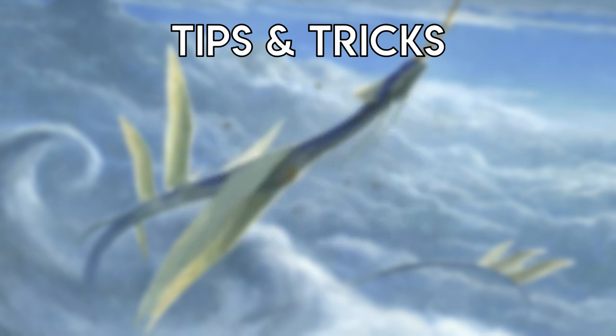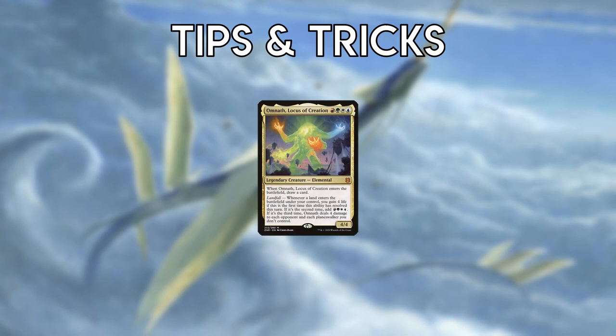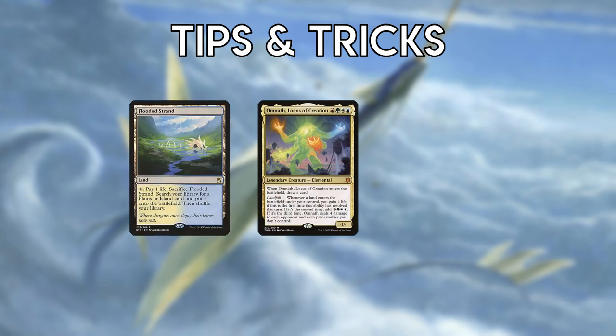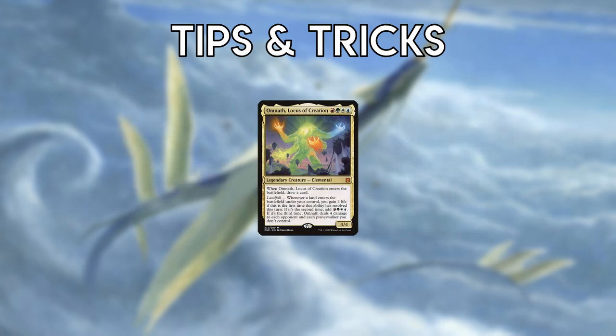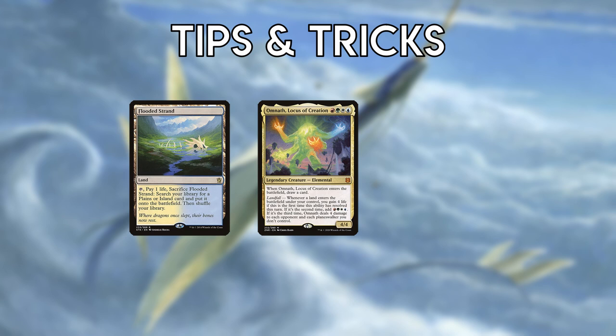At times, you may want to trigger Omnath's ability to deal 4 damage. The only way to do this is to not crack a fetchland and then play another fetchland on a subsequent turn, so be mindful of your lands. Similarly, you may want to trigger Omnath's life gain ability multiple times — say if you're facing Burn. You can play a fetchland and then crack it on the opponent's turn.